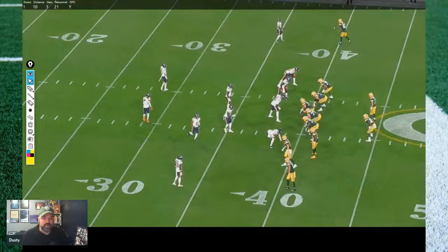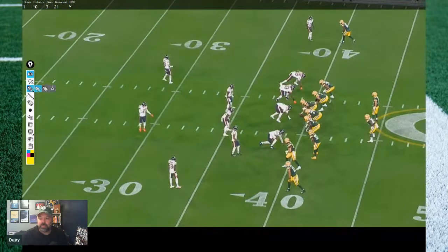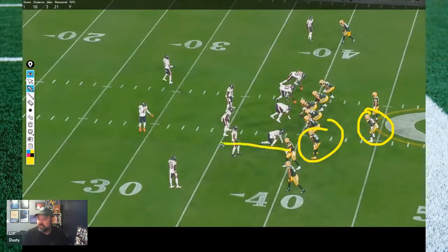We're going to start by looking at the RPOs first. To me that makes a difference because of how you're counting the run. We're going to look at some of these plays — the first one we'll take a little more time with, then go through the rest a bit quicker since there are 11 plays. The first one: pony package, no motion, and the RPO tag is going to be a bubble tag to Aaron Jones.